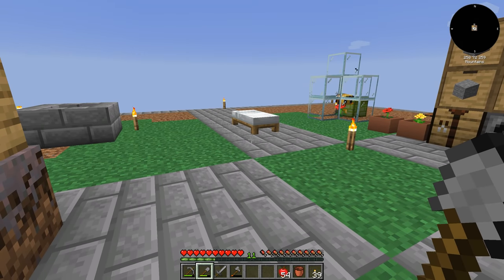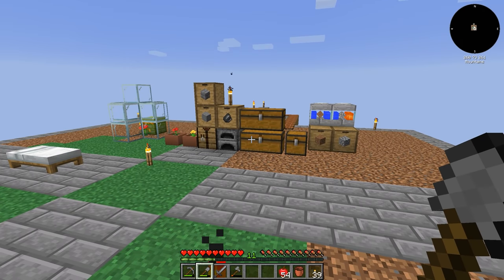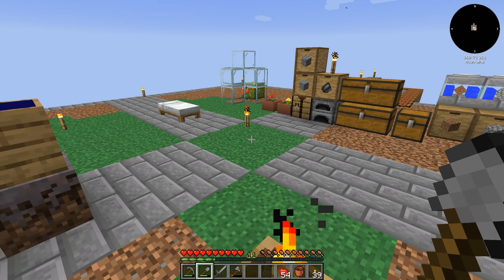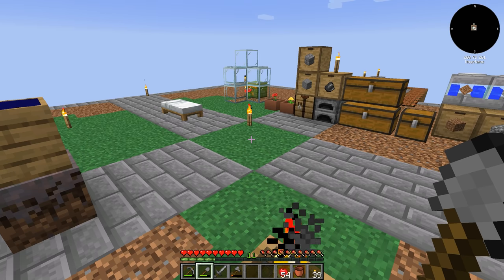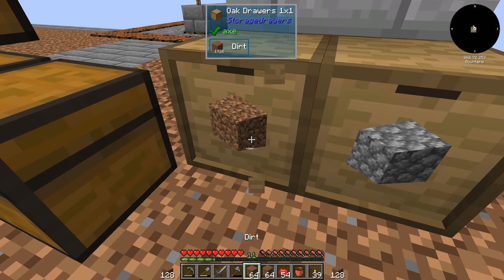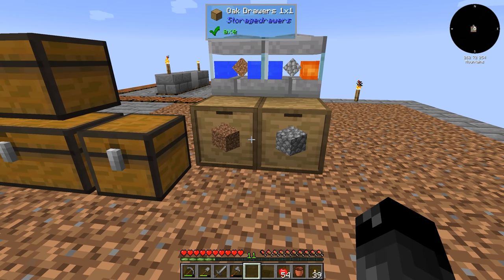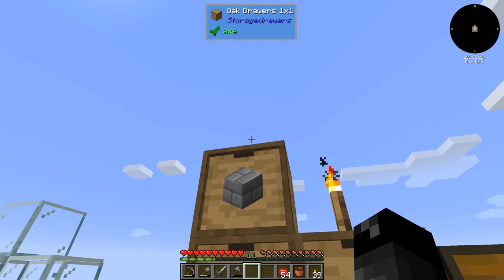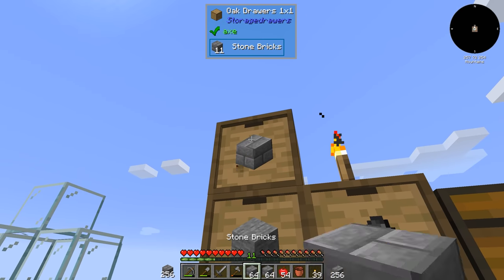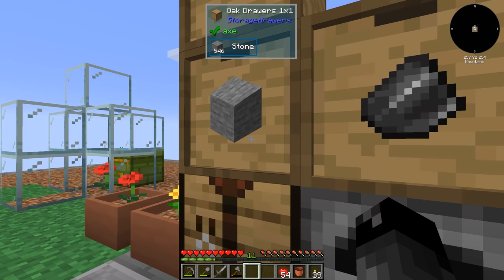I know you can do soul sand bubble elevators — that is a thing we could do. We don't really have access to ender pearls right now, but I feel like we're going to get them very soon, so I'm not sure if I want to invest too much resource into that. What do we build it out of? I guess I do have extra stone here. We could just do more stone brick underneath. I would use chiseled cobblestone in this mod pack, but there is no chiseled cobblestone.